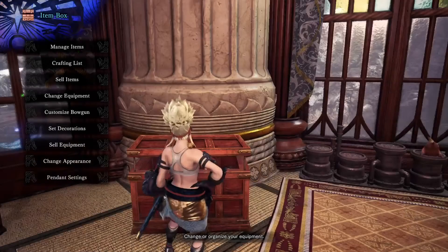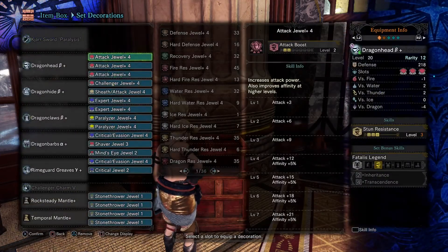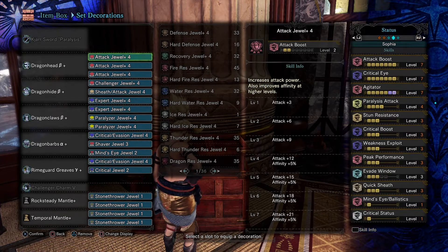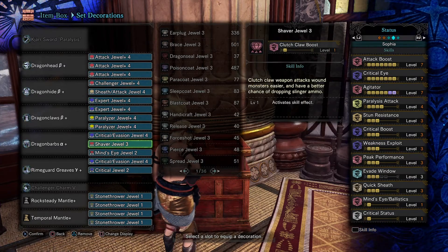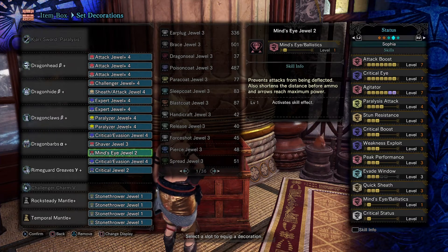This paralysis build isn't fully augmented yet, but I'm planning to add status up and health regen — for now it only has health regen. For the decorations, it has a paralysis jewel for extra paralysis obviously, and then mind's eye again. I could change mind's eye to evade window, but thank goodness for the foresight slash — you want to continue attacking and do counter attacks instead of trying to iframe. The foresight is better.